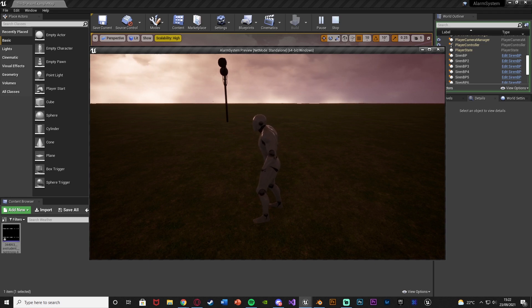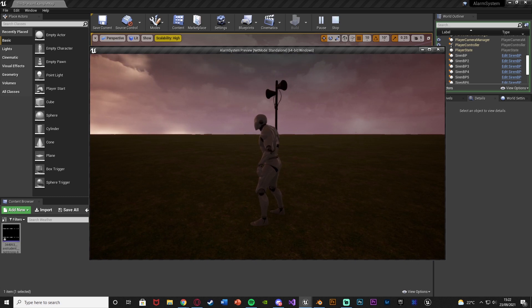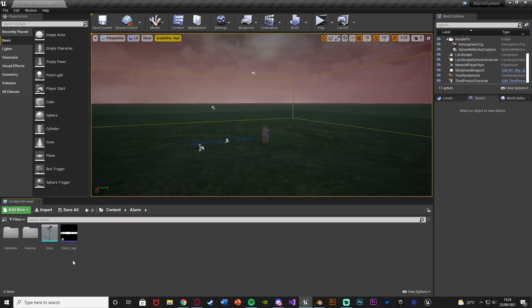So we're going to be setting up this basic alarm and siren system today. The first thing we want to do is import our static mesh and our sound effects which we're going to be using.